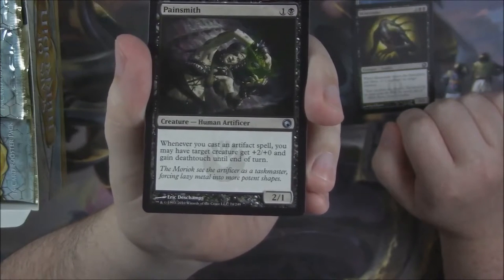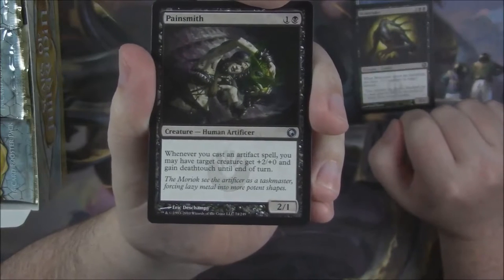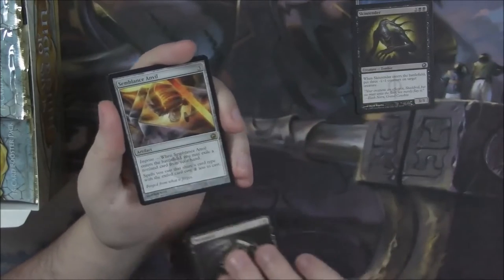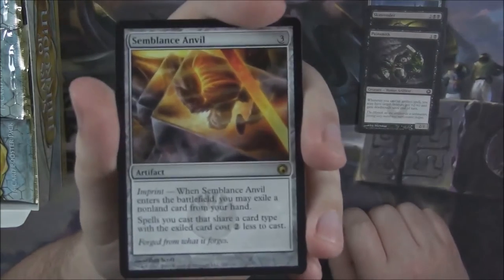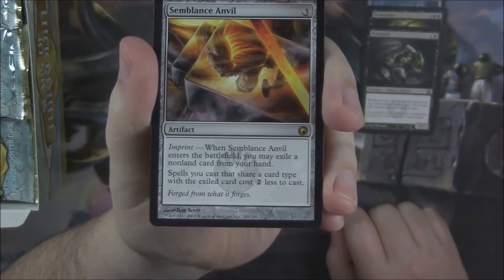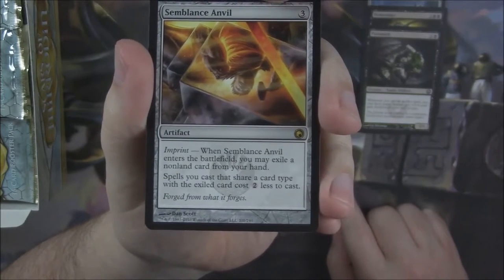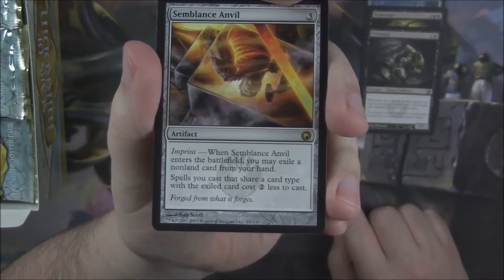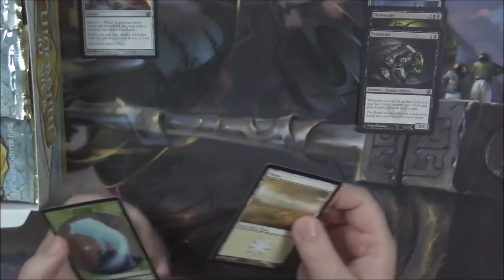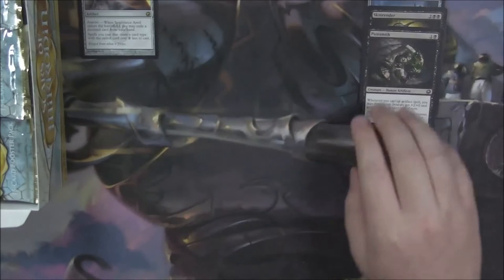We got a Painsmith here — I remember this guy being very good in Limited. Whenever you cast an artifact spell, you may have target creature get +2/+0 and gain deathtouch until end of turn. So a 2/1 for 2 that gives your guys deathtouch. And our first rare is Assemblage Anvil — a three mana cost artifact with Imprint. When it enters the battlefield, you may exile a non-land card from your hand; spells you cast that share a card type with the exiled card cost 2 less.